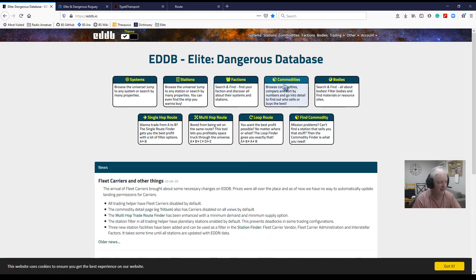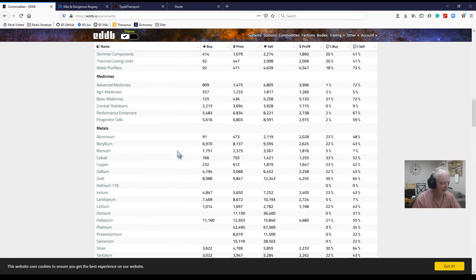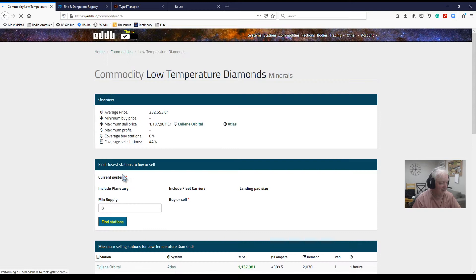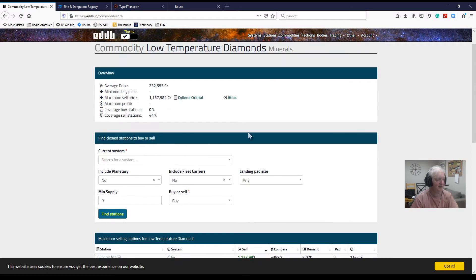What I use it for — if I just quickly stick to commodities — I'll go straight down, you can see all the commodities, and I go down to low temperature diamonds and click a link, and then you've got them. This is the maximum selling price. It's really dropped a considerable amount. So I use this for finding up-to-date places where to sell and buy stuff. It's got other things, but it's a good reference.